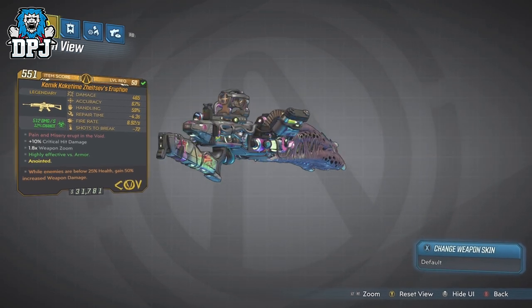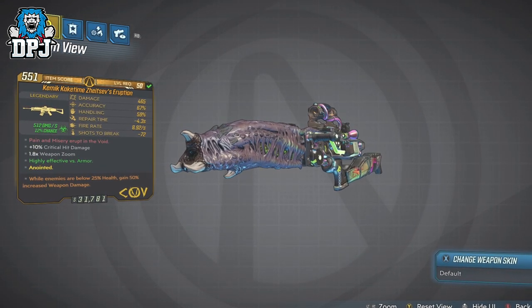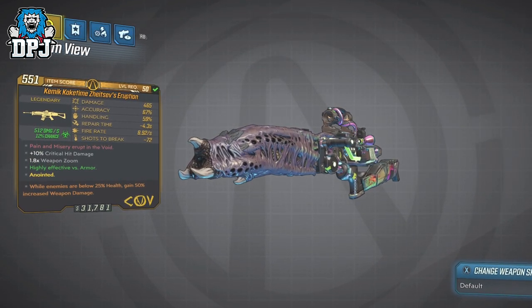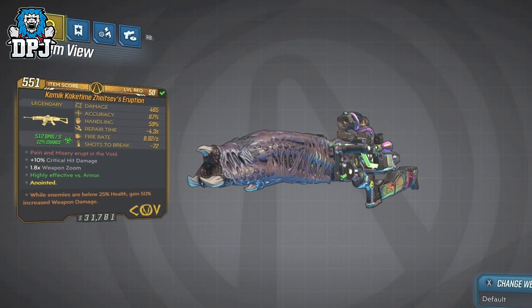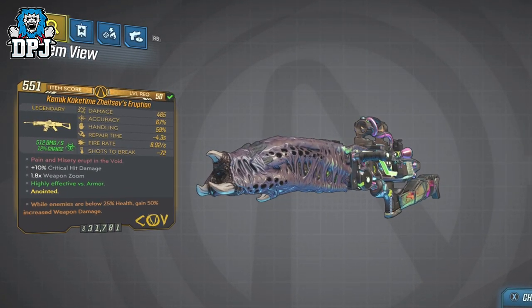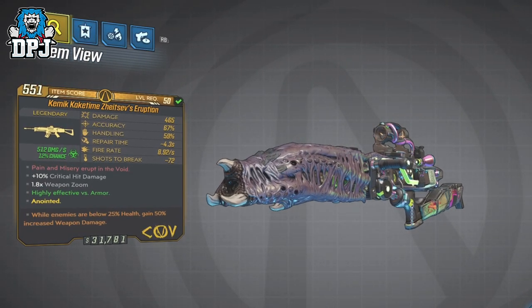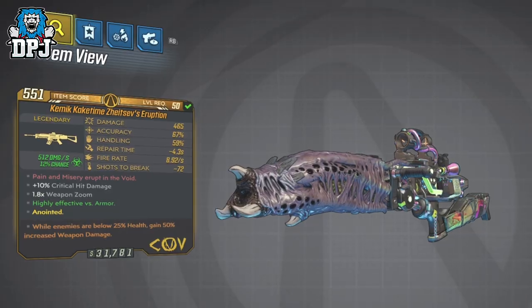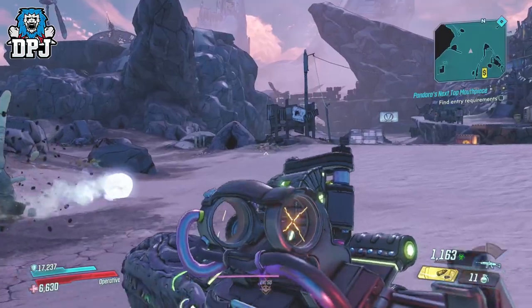So this weapon — where to start? Many thought this thing was a myth because it's that rare. My version, the Karossi variant, Zaitsev's Eruption offers corrosive damage at a 12% chance, with a damage of 465, accuracy of 67%, handling at 59%, repair time at 4.3 seconds, fire rate at 8.92, and 72 shots to break. It has 10% critical hit damage, a 1.8 times zoom, and is highly effective versus armor. The anointment is: while enemies are below 25% health, gain 50% increased weapon damage — not a bad anointment at all.